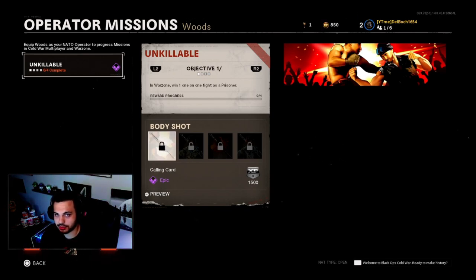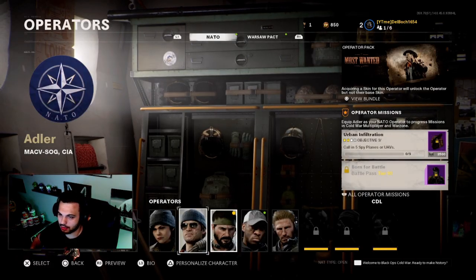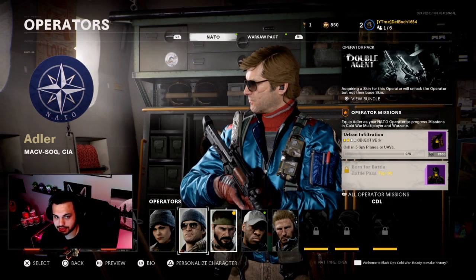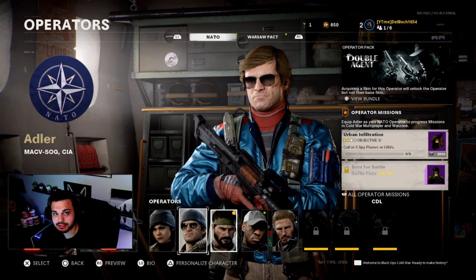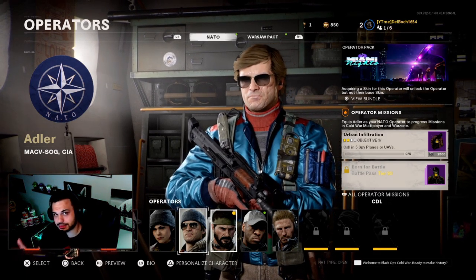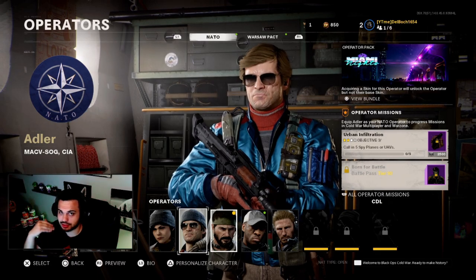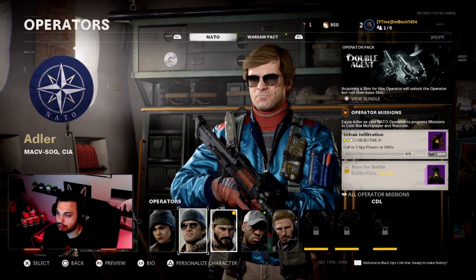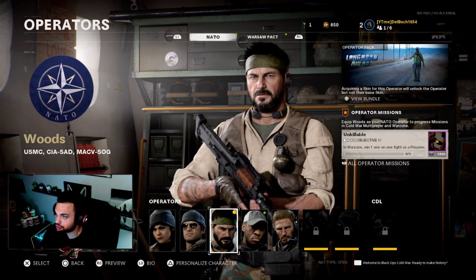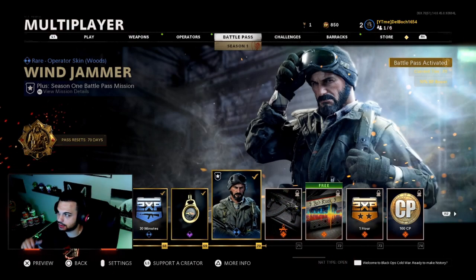You have to be a certain level in the tier system to unlock it. For example, for Adler it says Battle Pass Tier 90 — it's locked for me, meaning I can't do those challenges or operator missions until I reach that tier. For Woods, you have to be Tier 70 in the Season 1 battle pass. That's what you have to do in order to unlock these skins.